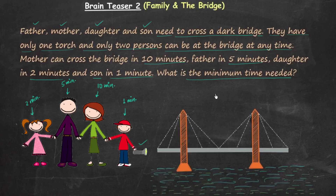The question is: what is the minimum time needed? I will take one example to explain the question. Let's say first father and mother decide to cross the bridge. Mother will take 10 minutes, father will take 5 minutes, but there is only one torch so they need to move together. Therefore the total time taken will be 10 minutes.